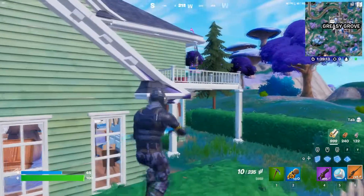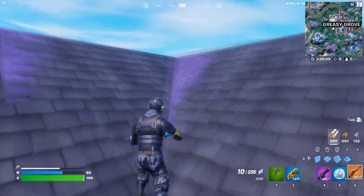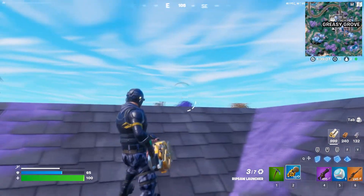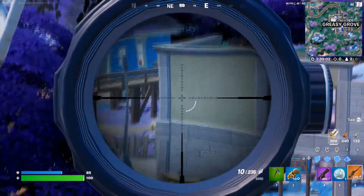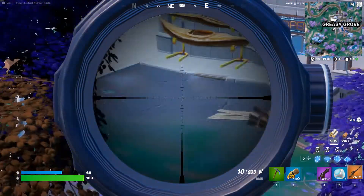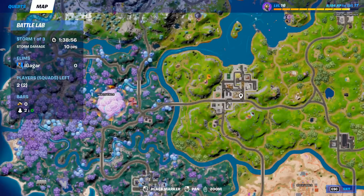You basically need to get on top of a building, or if you're in a build game mode you just have to build and get on top of everything. Then use this weapon like a sniper and shoot down. I'd suggest landing at Tilted Towers — land on top of any building.